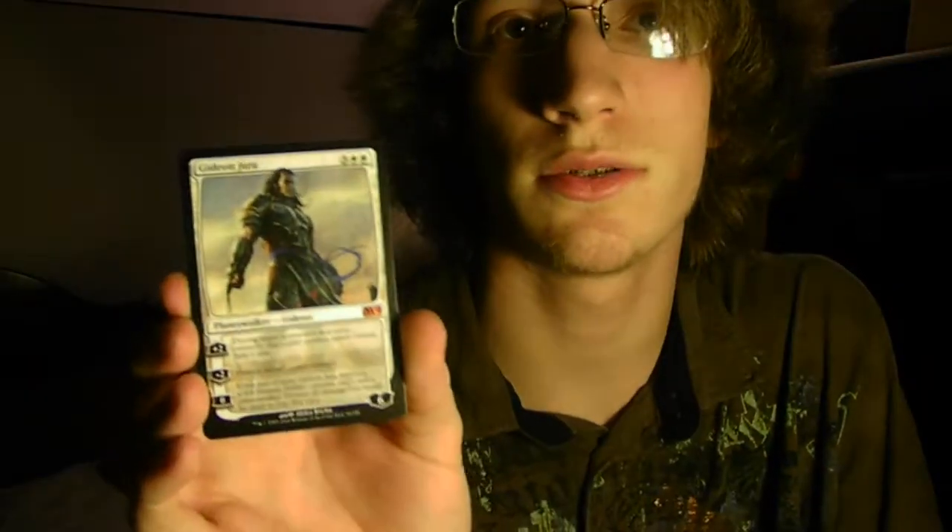I'm not too sure how to use Gideon Jura yet — I'm kind of confused. So if you guys could help me out, it would be really good. What I don't understand is: you do his plus two loyalty ability, and during the target opponent's next turn, creatures that player controls attack Gideon Jura if able. Now, can you also use his zero ability on their turn so that he can turn into a six six creature? Or is that not allowed? That's what I'm kind of confused about. If you guys could help me out with that, it would be really great.